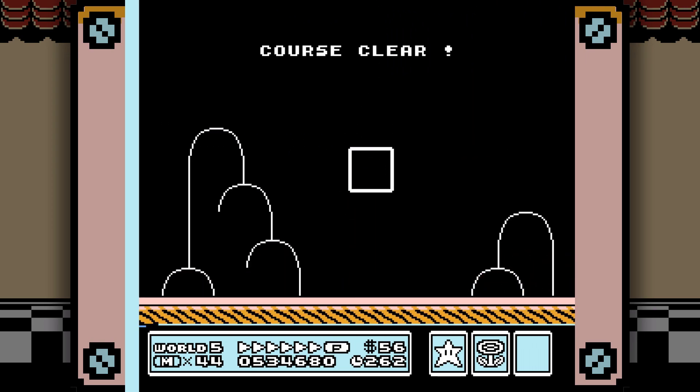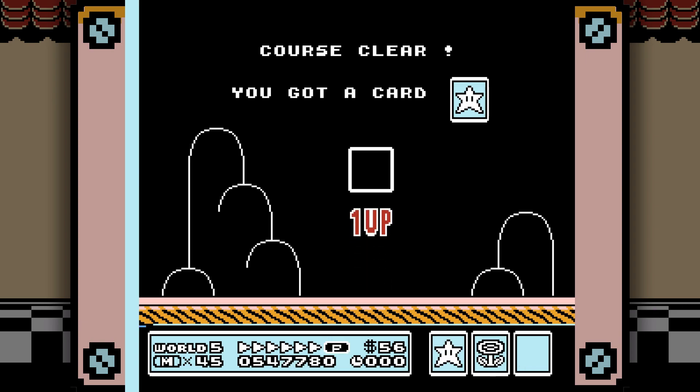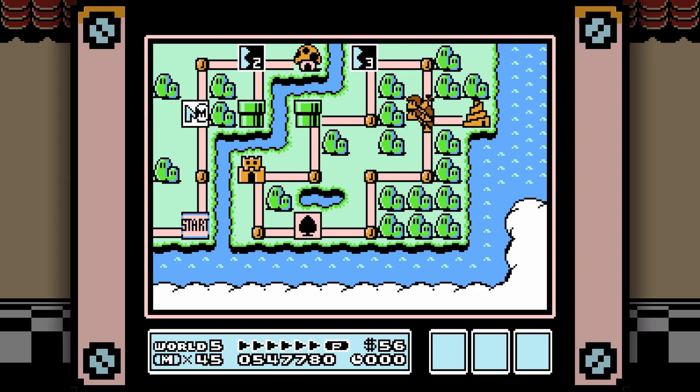World 5 is where you should use your P-Wings, if anywhere. Not all of them — maybe only two or three levels where they're super useful — and save some of them for World 8. But this is definitely a place to consider using them.